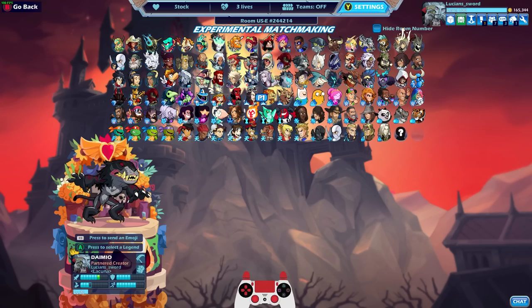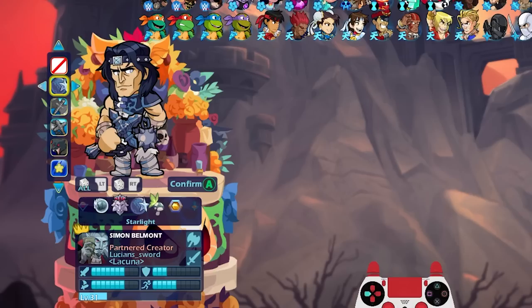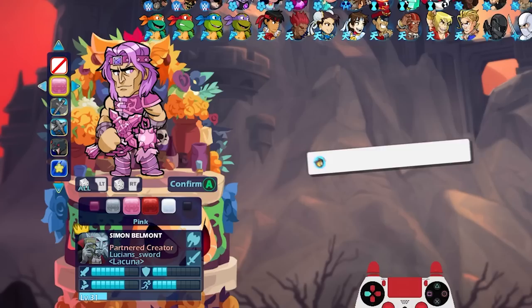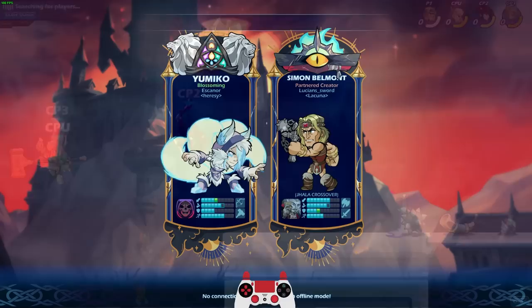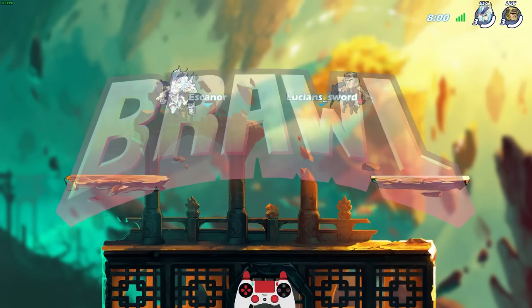Too bad there wasn't one more Castlevania crossover so we could've done a strikeout. Let's check out Simon first - this is his dedicated roster spot. I'm going to quickly go through all the colors I have for Simon, which is most of the colors in the game. I don't think I have Skyforge or Goldforge but pretty much everything else. We're going to go default classic colors. I only have three defense on Jala - let's go ahead and play a game with Simon, then we'll play a game with Alucard.